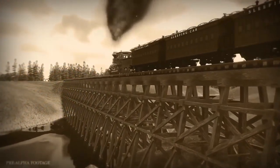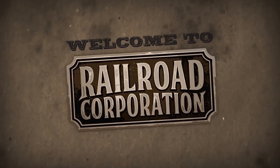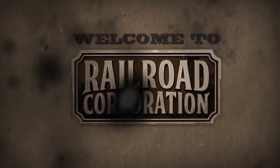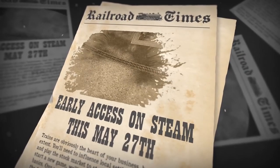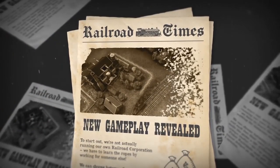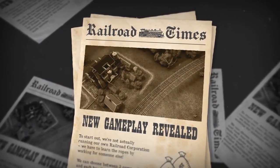And there you have it, six simple ways to help you out in your campaign. Railroad Corporation releases today in early access, so if you're playing, best of luck. The game releases with just one chapter of six missions and a beta multiplayer, with more features, missions, sandbox, and trains releasing as development continues.